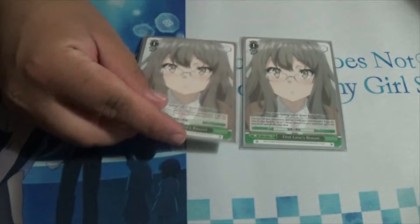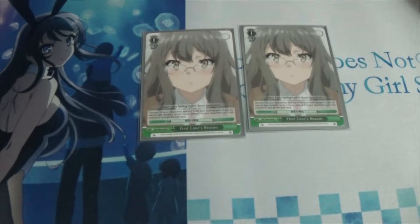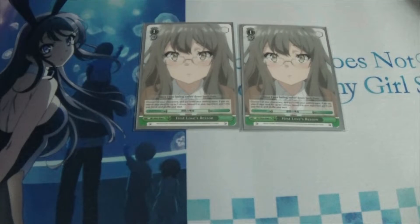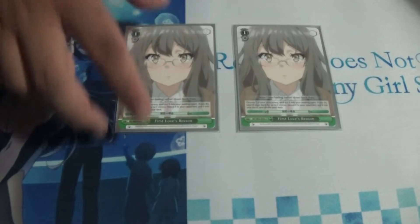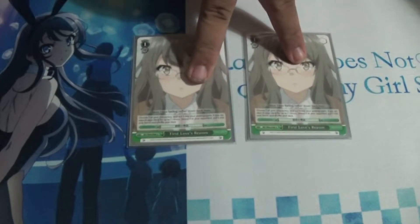Next we play two copies of the First Love's Reason event, which is basically a sac event. All you have to do is sac a character and then search your deck for a climax. This deck needs to be able to dig for climaxes when you need them — this allows me to set up my finish and also set up my level one step when I need to.